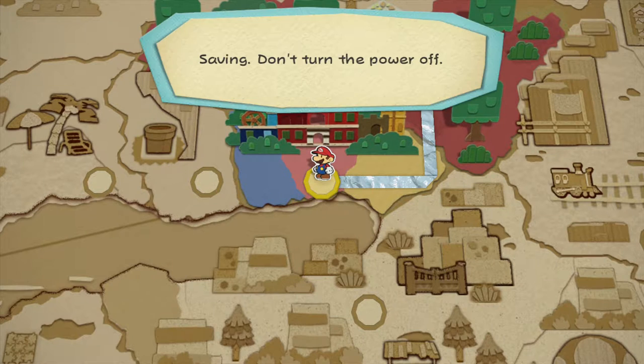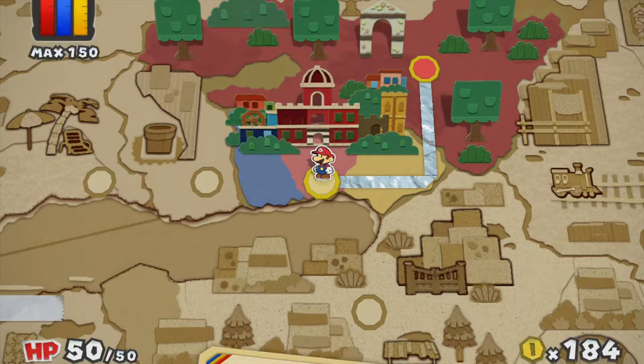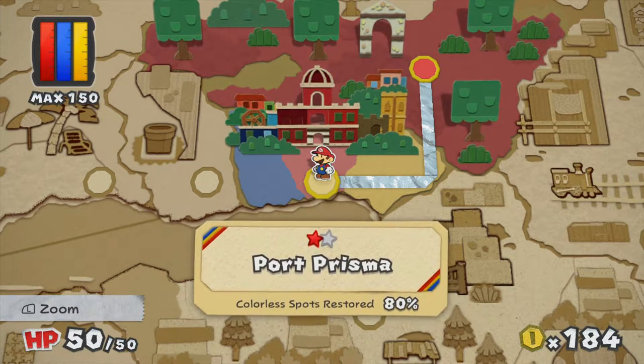Is that like ticker tape or what? I guess that was officially a level, but I thought that was just a hub world. I am so confused. Colorless spots restored 80% — also how did I miss something? I guess maybe I was supposed to get another bridge person. I don't know, man.